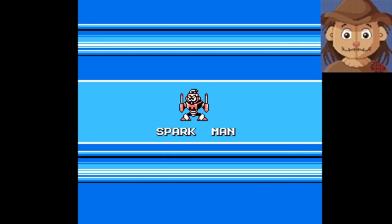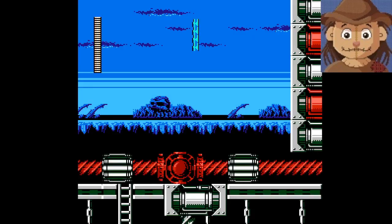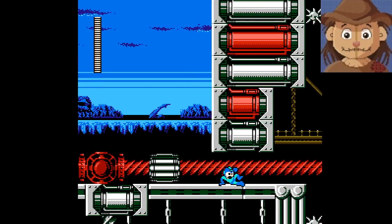We've got a pink, I guess peach, orange-ish guy coming up next. Out of the blue zone for now. Sparkman is weak to Needle, so we're going to move in here and take him out.